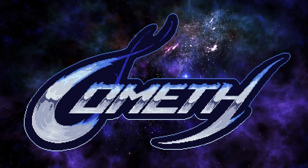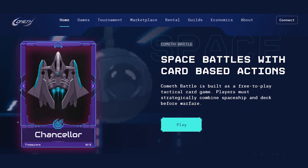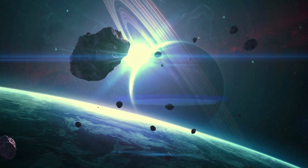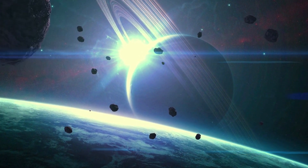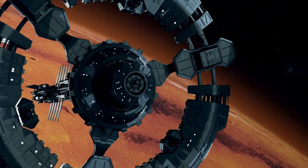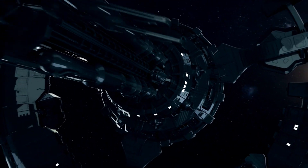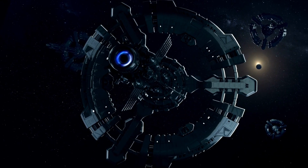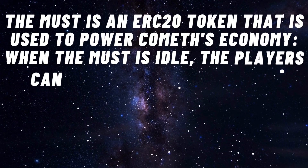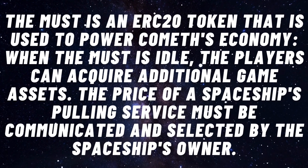Number 8 is Cometh, a game where you control spaceships, also known as astro-miners, orbiting enormous stars to get near asteroids and mine tokens when close enough. By paying a charge to other spaceships, you can be dragged toward them to better position yourself. Smart asteroids are smart contracts orbiting in an elliptical pattern; their flight parameters are determined at random from the block hash. The MUST token is an ERC-20 token powering Cometh's economy, allowing players to acquire additional game assets.